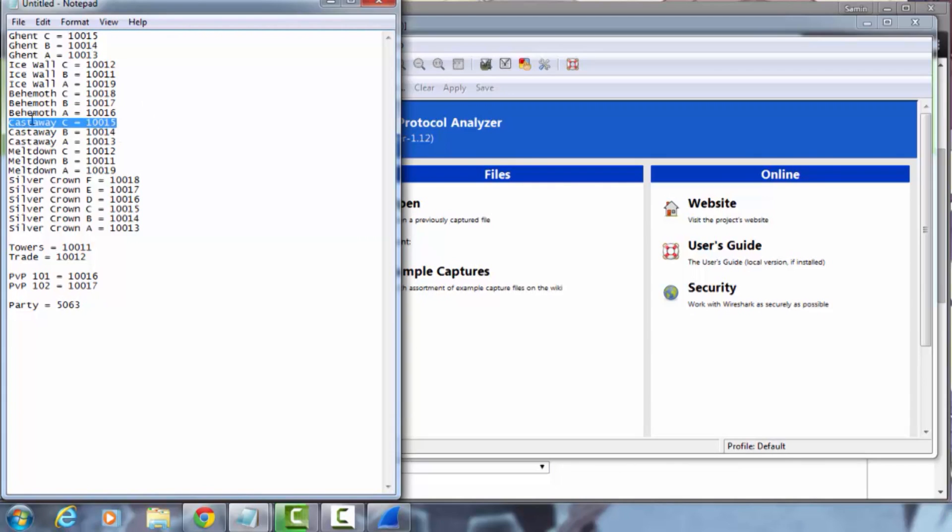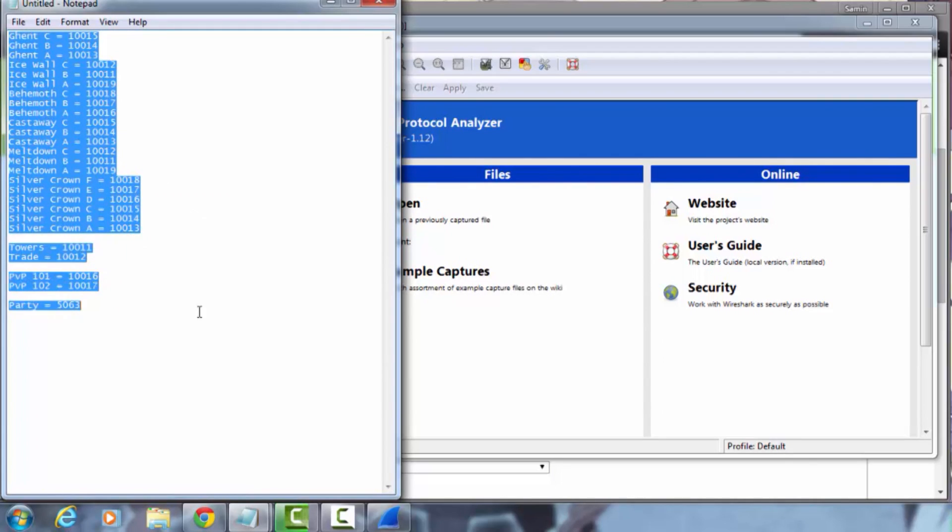Castaway C and Gent C, for example, both use port 10,015 — interesting. I tried to look this up and it turns out there are actually three servers for DFO; the East server is split up into three servers entirely. So anyway, you want to port forward 10,010 all the way through 10,020, and you also want to port forward 5063. Just pause the screen here and jot this down — I'll probably copy and paste this in the description too if you need it.